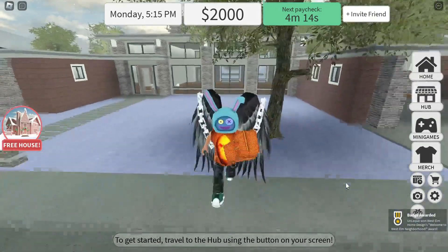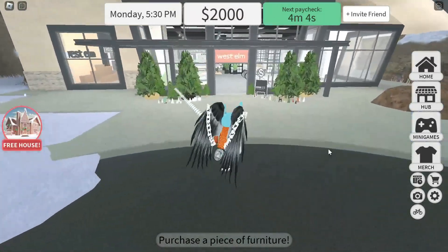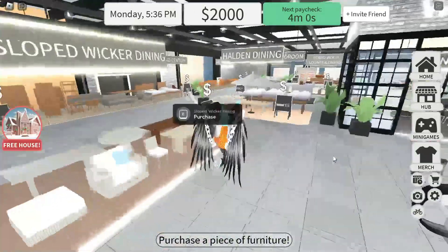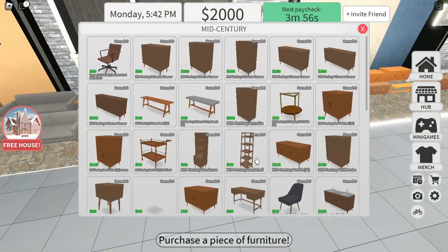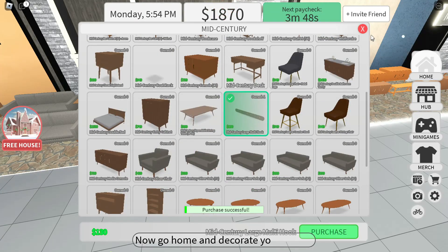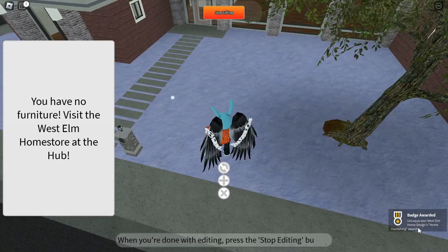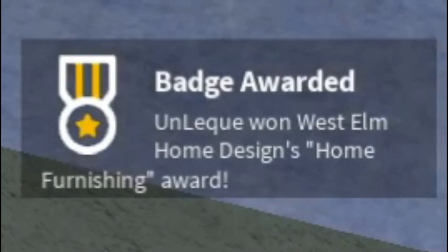Buy an item from the mid-century section of the store and place it in your home. After seeing this badge, you will get a free item.